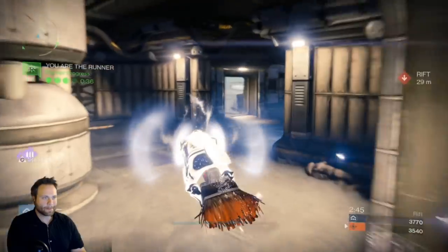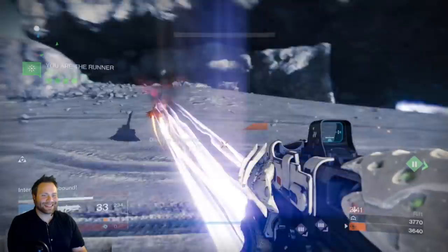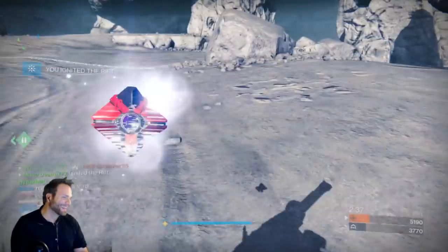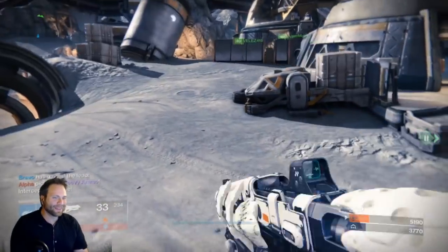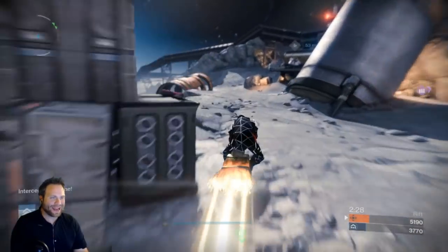So there you go, that's all there is to it. All you have to do is get the Rift and try to get the most amount of points. You're not going to do it with kills — you have to do it by running the Rift game type. Essentially, it's a giant golden snitch race. It was an absolute blast to play, and here's some footage of us doing this with a 3v3 group.